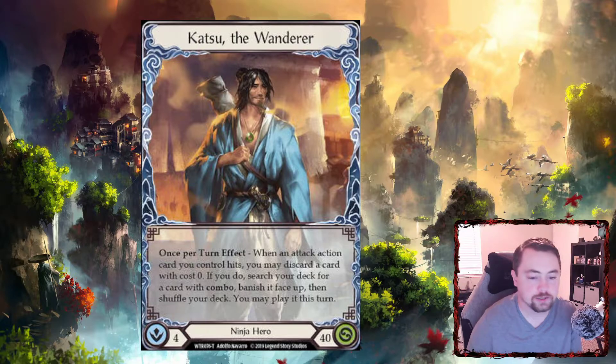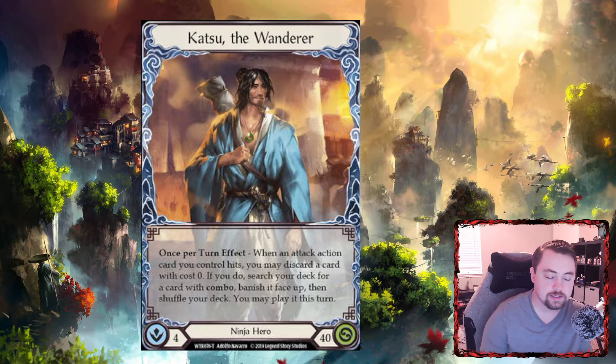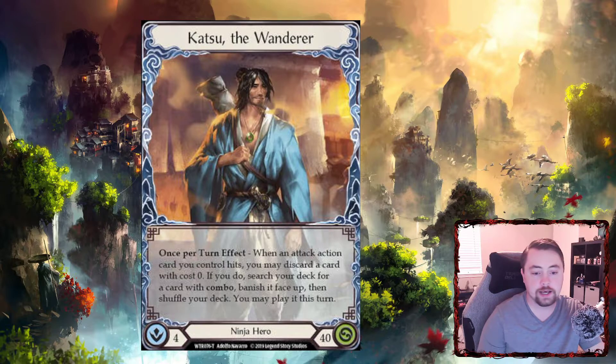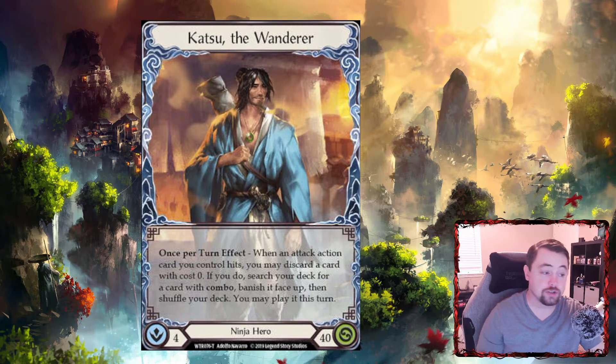If you're a newer player, the key takeaway with Katsu is you're trying to do two things. One, you're trying to do what every ninja does — attack and gain card advantage by threatening more card draw and continuing your turn with go again. The second thing Katsu does specifically is the first time an attack action you control hits, he can discard a card with zero cost, then go search for an attack action with the word combo in it, banish it, and play it that turn. Basically, he threatens to go get another attack every time the first hit lands, and that attack could combo with another attack for an added, plussed-up effect, or he can just go get a good zero-cost attack.